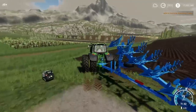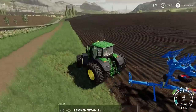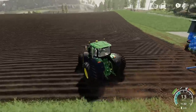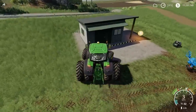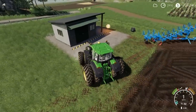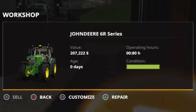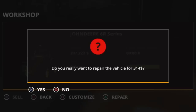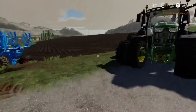Let's see what condition the tractor is in — the scuffs, dings and scratches are gone after the repair; it's all lovely and shiny again. On the plough, the conditions bar was right down and the repair cost was 484. On the tractor the repair was 314. I'll repair it — conditions back up to green, fantastic.